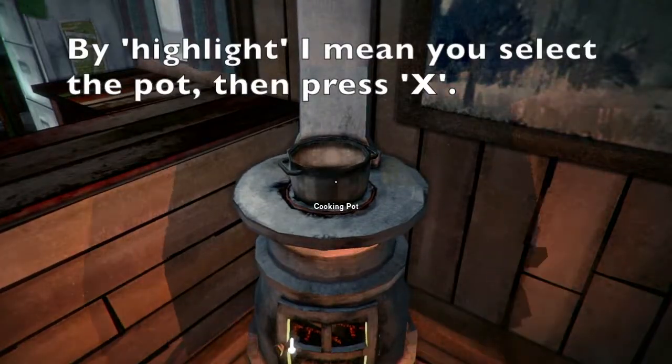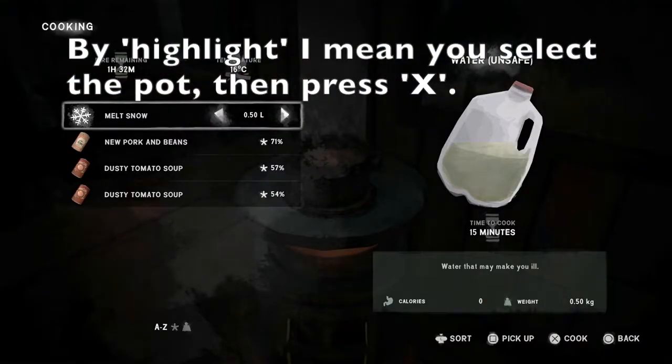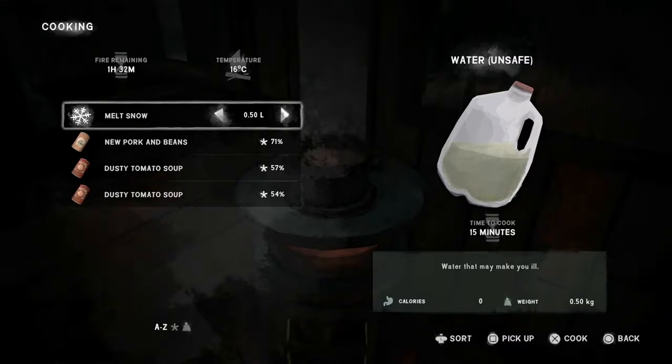If I highlight it, I'm going to melt some snow in this case. It's given the option of doing half a litre. I can use the left and right arrows to bring that up to a maximum of two litres if I want. That's an hour's cook. Let's go down to one litre. To cook, all I have to do is press X.